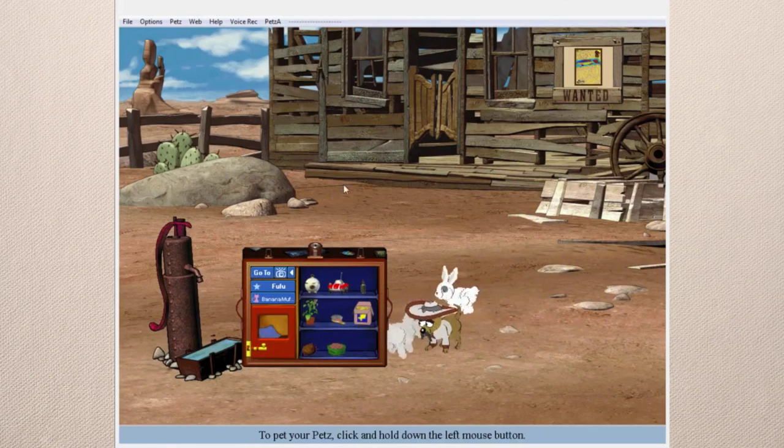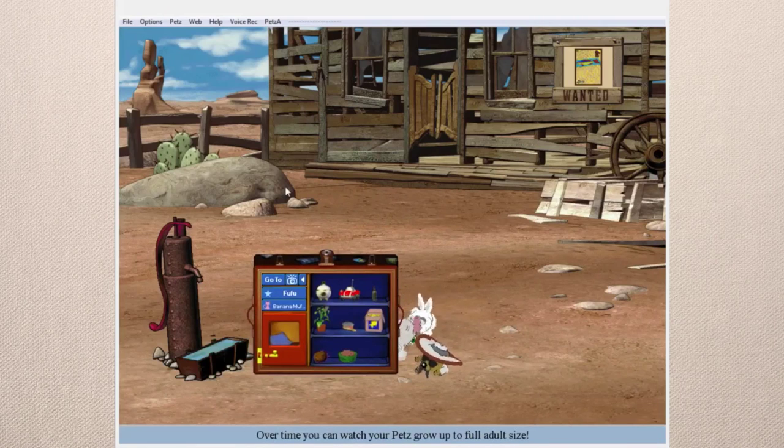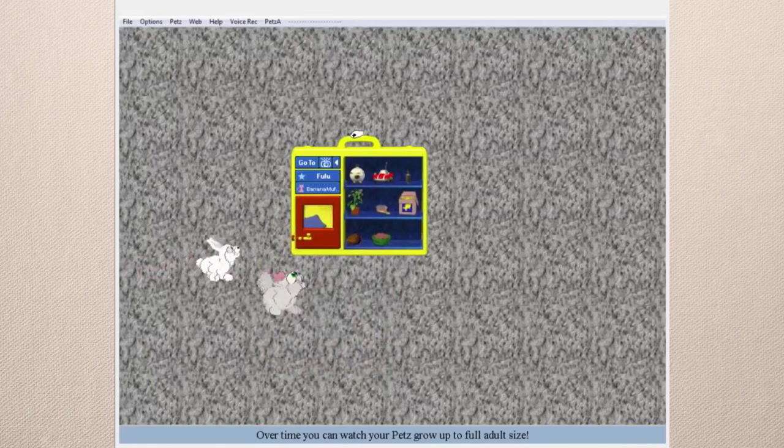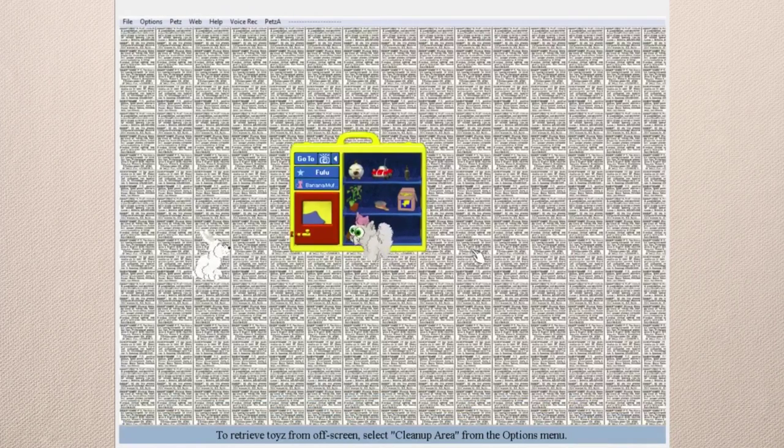I've gone through all the travel scenes. I guess I can show the playpen on the desktop while I'm at it. Pepe is going to sleep anyway. The playpen is nothing too special — you can just choose the background and the options, like newspaper, and then it changes.